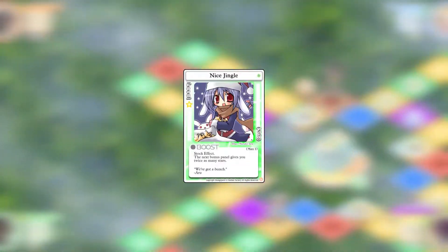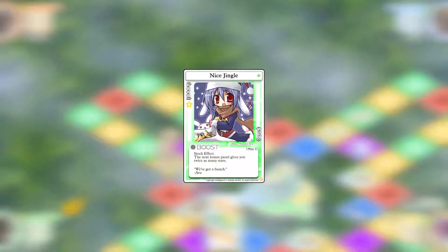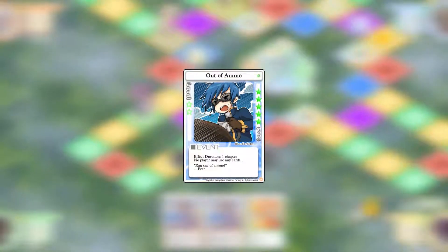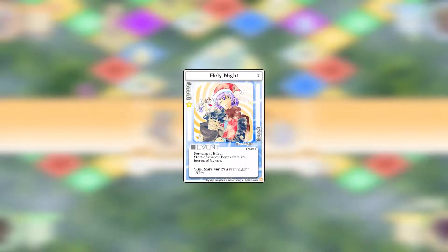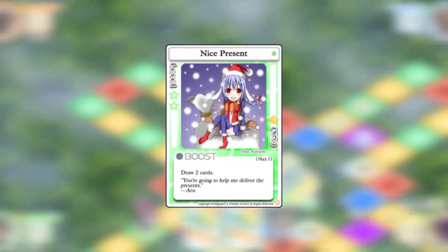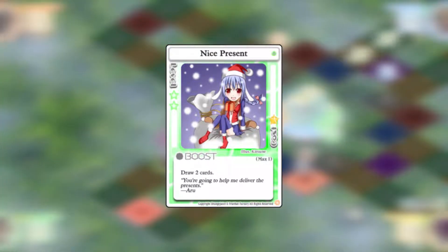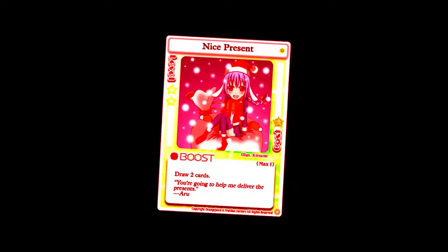Like this card: 'Nice jingle — we've got a bunch.' Or this one: 'Out of ammo — ran out of ammo!' And 'Holy night — that's why it's a party night.' My favorite though is probably the Nice Present card: 'You're gonna help me deliver the presents.' No exclamation mark or anything — I just read that as being a really passive-aggressive threat: 'You're gonna help me deliver the presents.'